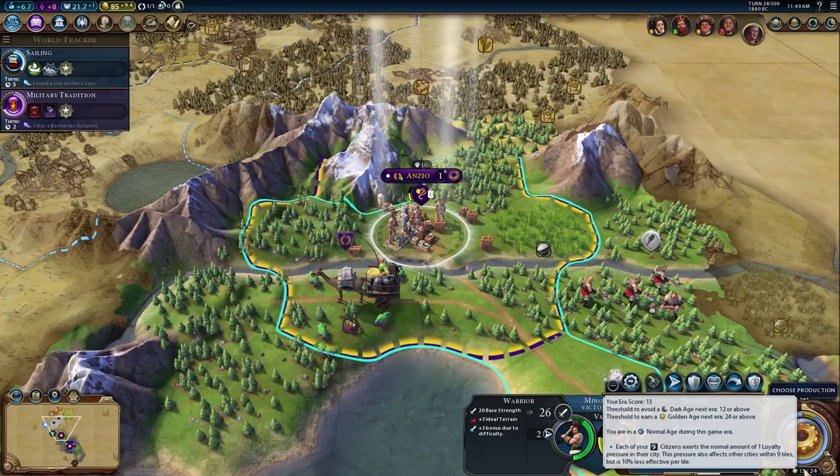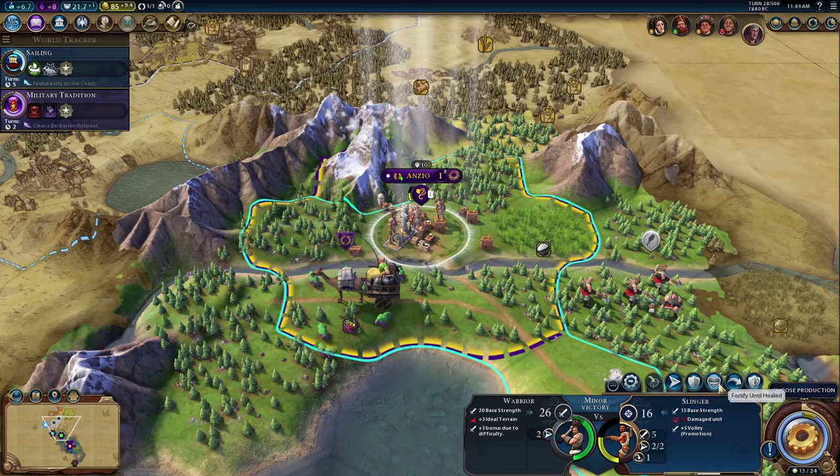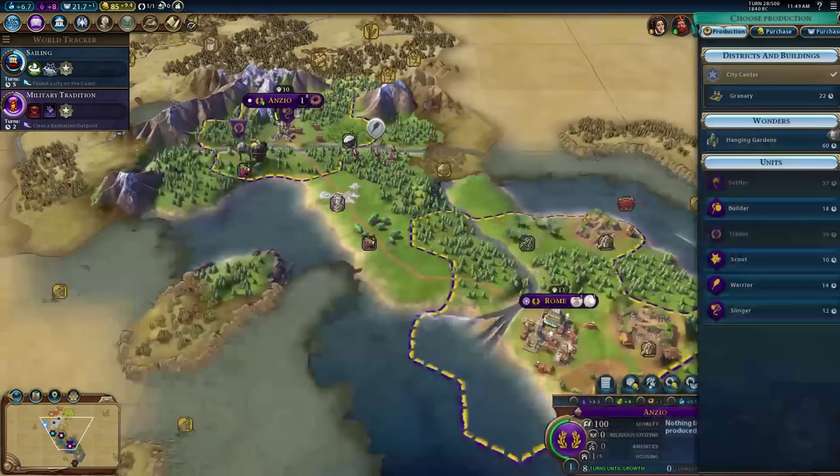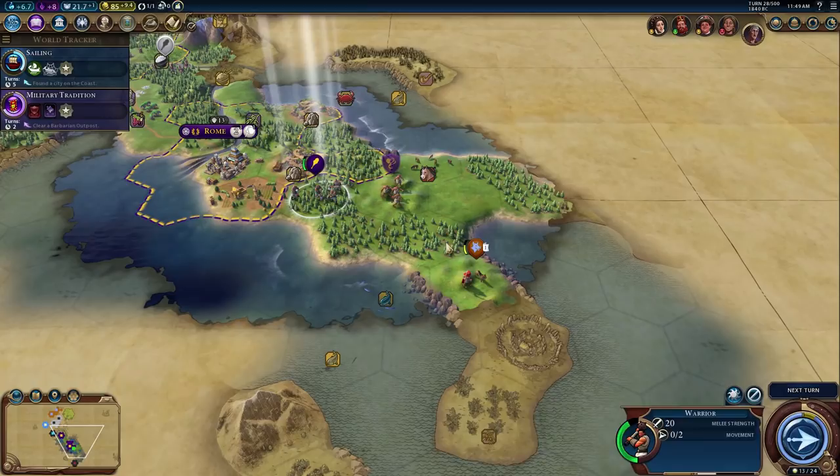We are building the builder so let's grab a granary here then. We'll move the warrior to come murder this barbarian unit — the scout's probably not going to be enough. Macedon just declared war on Preslav city state, so goodbye city state, it was nice while it lasted.